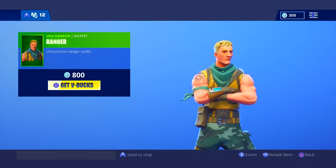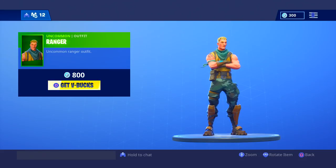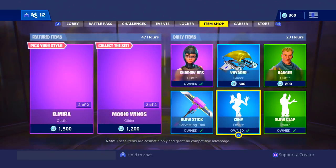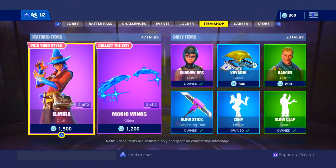We have Ranger, which is a really rare skin. It literally came out — I don't know how long ago — but it was back in like January and it comes out again. It's like a default skin but just souped up. We also have Zanny in the shop, but we're gonna check out the new items.